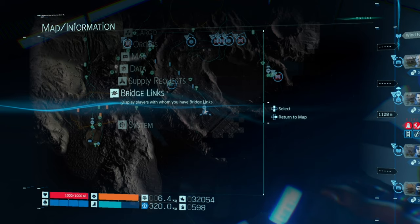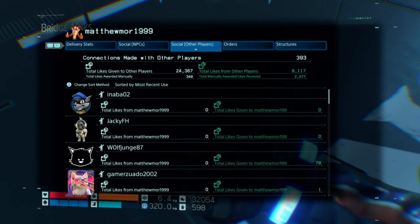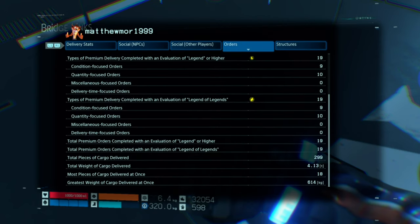First things first, you've got to go to Bridge Links, go on your own record, go to Orders. Once you go to Orders, look at the second yellow circle which says Legends of Legends. When delivering a Premium Delivery, you've got to deliver 10 per category. Under that we've got Conditioned Focus Order, Quantity Focus Order, Miscellaneous Focus Order, and Delivery Time Order. To get the trophy you need 10 in each of these four Focus Orders, which means you need to do 40 deliveries total.